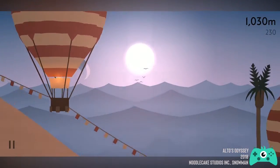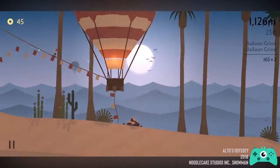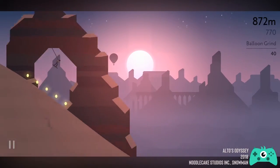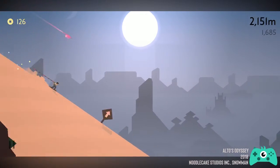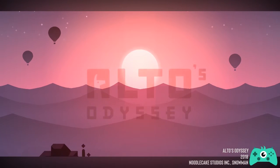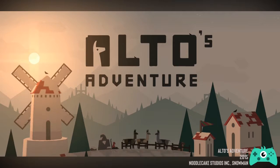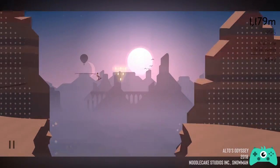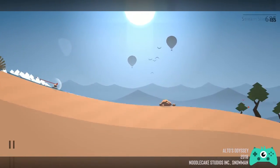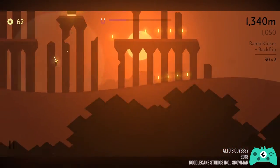Looking for a laid-back mobile game that you can play while binge watching your favorite Netflix series? Well, I think I just found what you're looking for. What's up guys, I'm Pao, and for the next couple of minutes I'll be taking you on a smooth and relaxing adventure in the sandy world of Alto's Odyssey. Alto's Odyssey is the second installment of the widely successful endless runner game Alto's Adventure, offering new gameplay features while retaining the captivating elements of its predecessor, such as the creative artwork and peaceful background music.